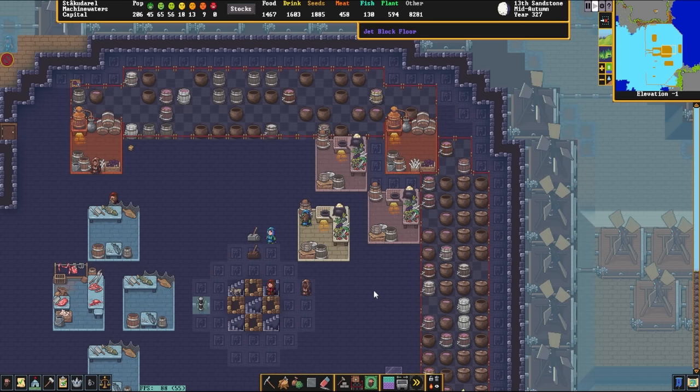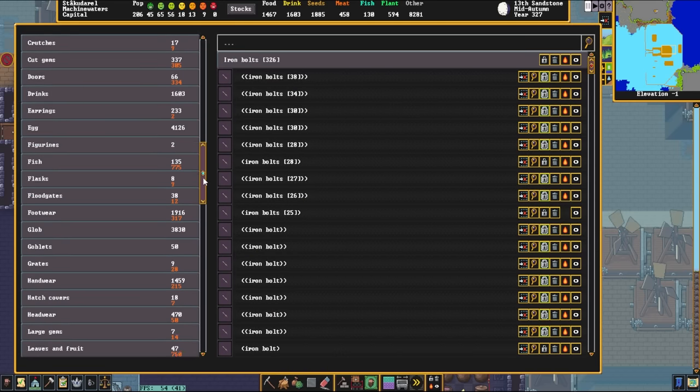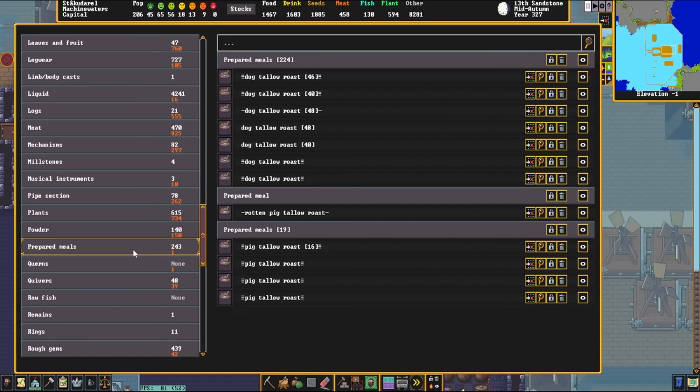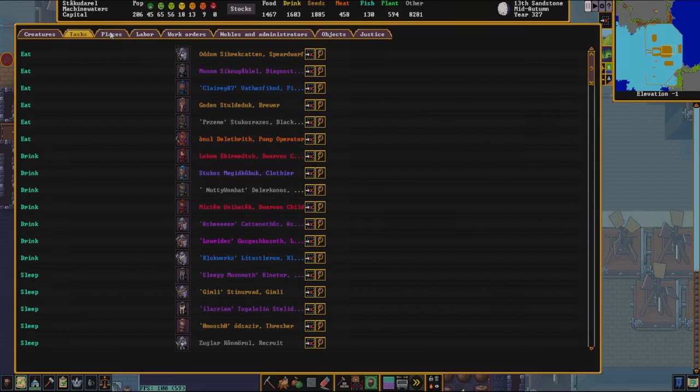Second thing is food variety, and it's exactly the same. If you're making meals and you have a whole lot of one particular type, maybe forbid that ingredient so they cook something different. Maybe a dwarf really wants to eat lungs from a llama specifically — they like food variety. Check the stocks screen to see what you have a surplus of, and maybe forbid that thing so they cook a little less of it for a while.